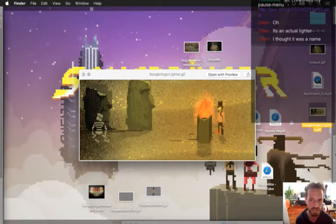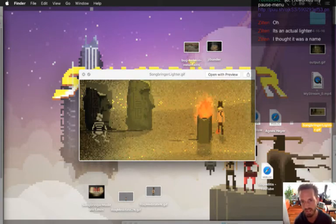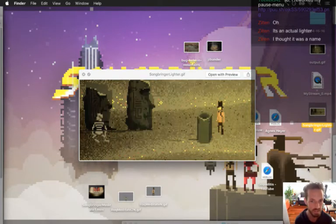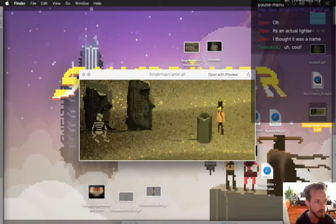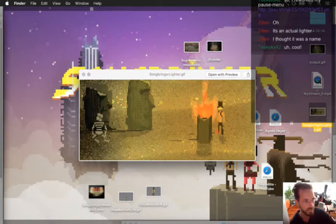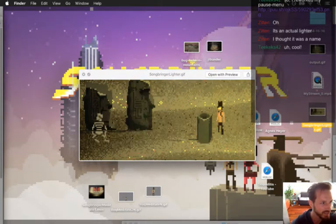Later on in the game you can craft a flaming top hat, the flaming ghost sword, all that kind of stuff that will also be able to light fire. So towards the middle and late game you're probably not going to need the lighter anymore. But at the beginning of the game it'll be really cool to light things on fire. It won't be able to be used as a weapon though - it's just an actual lighter.